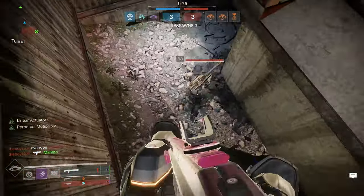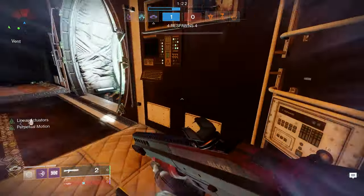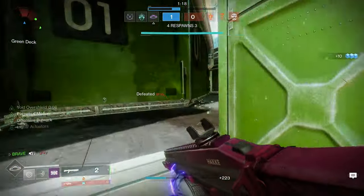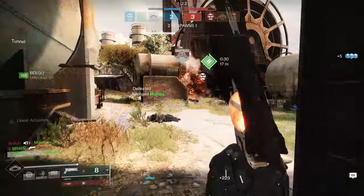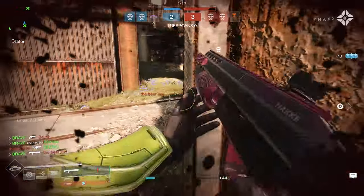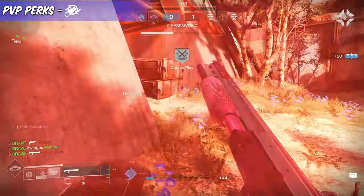Up next, we have the Ragnhild-D. This is a kinetic aggressive frame shotgun and probably one of the easiest weapons to acquire on today's list. To acquire a craftable version of the Ragnhild-D, players need to follow the quest steps for reshaping Enigma, and by doing so, this unlocks the weapon. When it comes to shotguns inside of PvP, players should always favor range and handling. When choosing a barrel, players should go with Rifle Barrel, which will really boost the range stat of the Ragnhild-D.